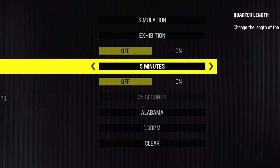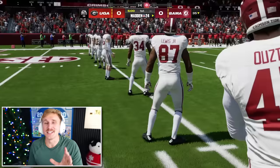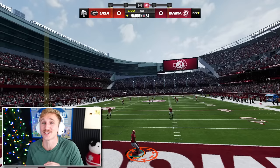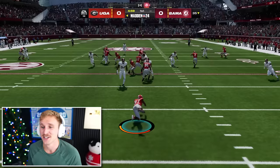First things first, I gotta see what these rosters look like. We'll play five-minute quarters on simulation all-Madden difficulty in Alabama's stadium. Obviously this is just a mod, so there's a few glitches here and there, but overall it's really incredible what this team was able to do. EA wants absolutely nothing to do with modding, so the fact that they were able to get it done is really impressive.